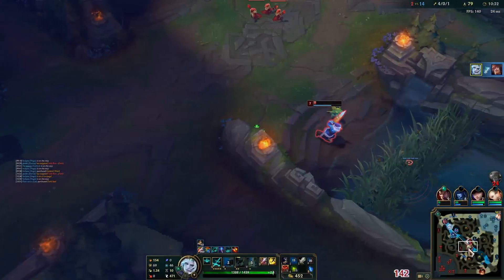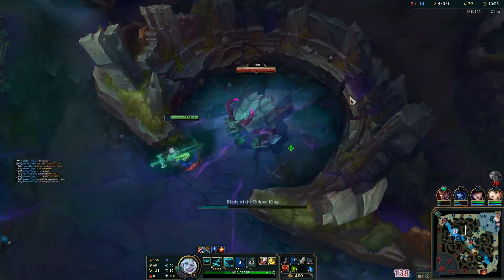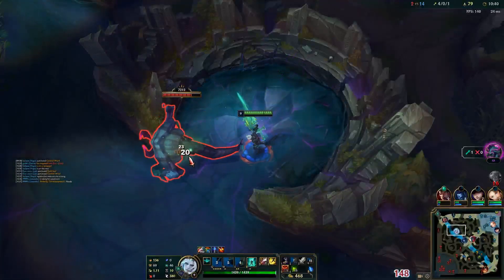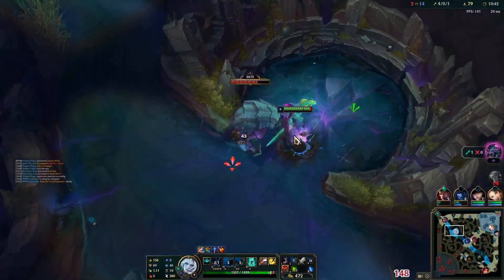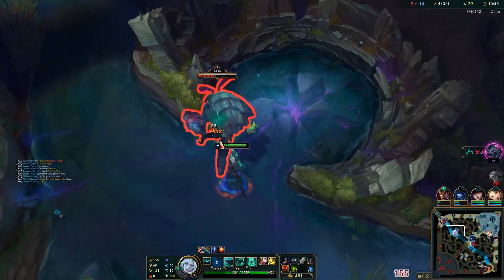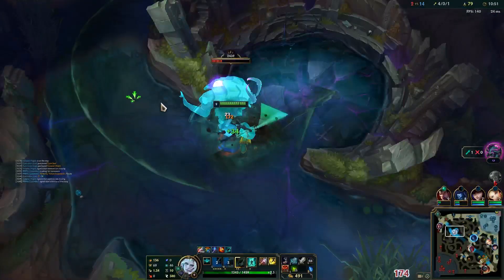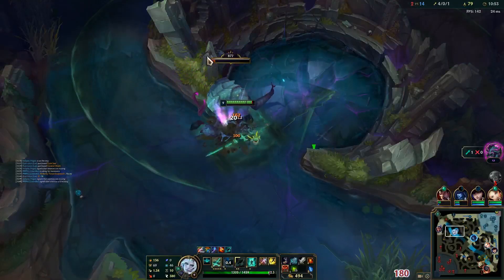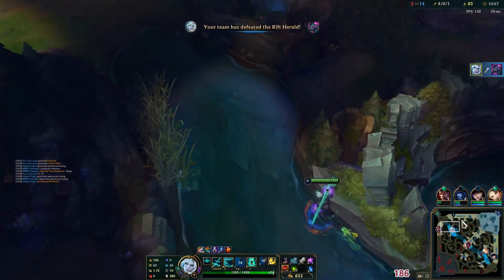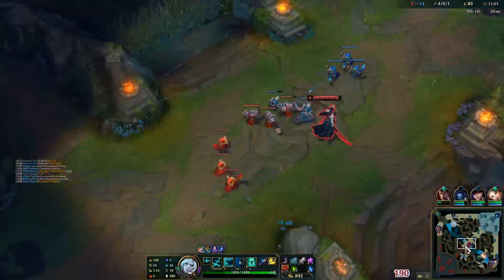We can see Yi is leaving here, so I don't think he's actually going to do this dragon — he seems a little bit low. What I'm going to do in the meantime is take the Herald. Yi does have a play here with invading me, which I'd prefer he didn't get off. We see him leaving — so I quickly grab the Herald and move into full clear into bot side, and I'll take the dragon when I'm down that way next.